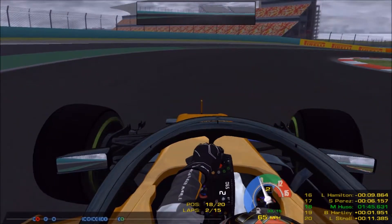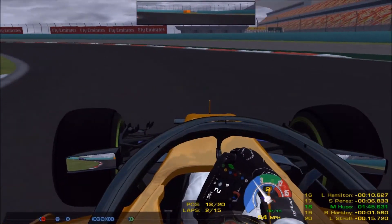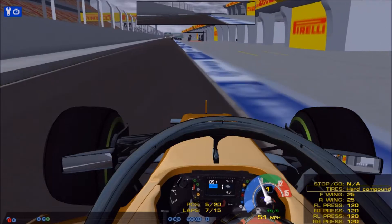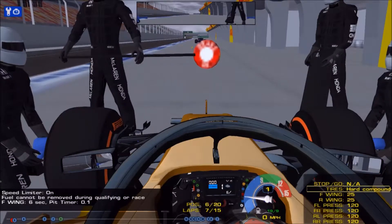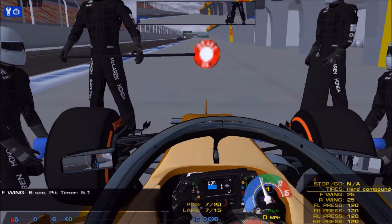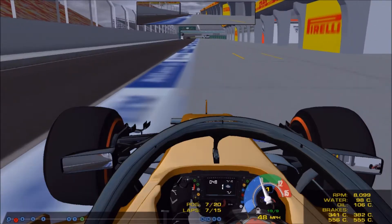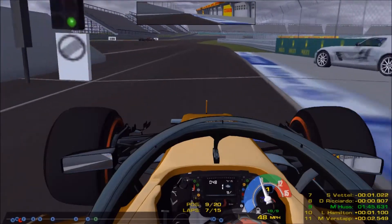There's a little bit of understeer but the conditions are right for intermediates. Actually, we are now in the pits going on to a set of hard compound tires to get us to the end of the race, because the rain has stopped. We are away out of the McLaren pit crew — P7, which isn't too bad really. The strategy did work out on lap seven.